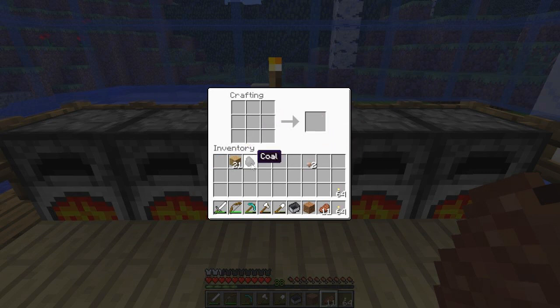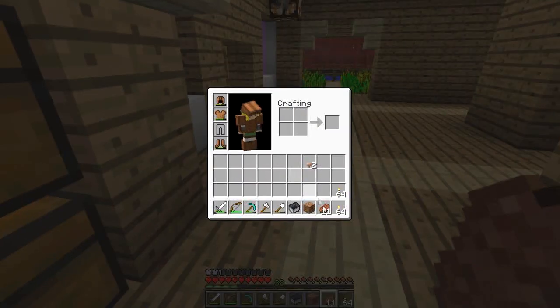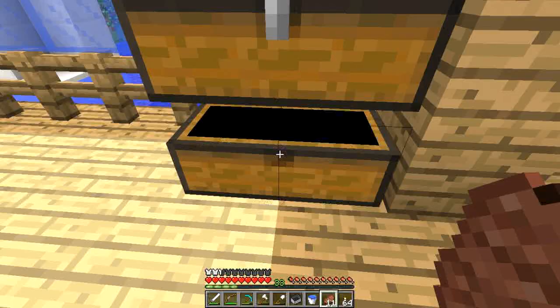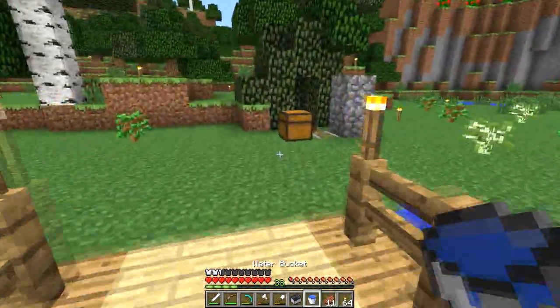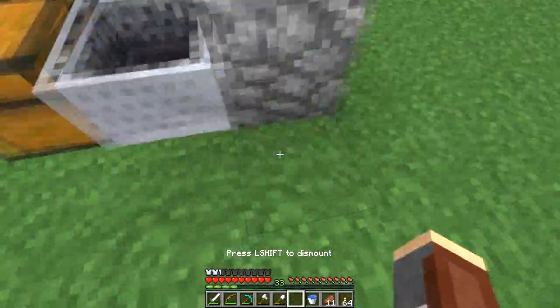Alright, two stacks of 64 torches, should be good. I'll take the axe because I'm gonna investigate the abandoned mine shaft — never know what you'll find. Abandoned mine shaft, that's it.